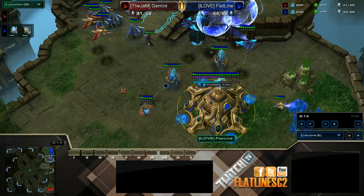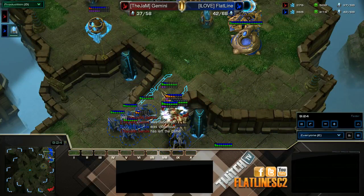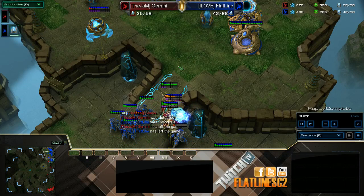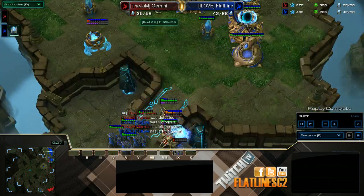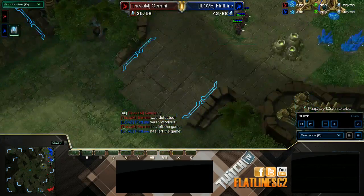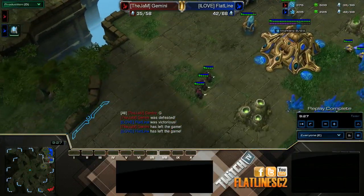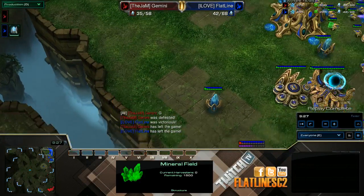That should be pretty much game at this point. I don't really recommend this build — the One Gate Expand — on maps like Echelon Waste where the natural is built a little bit weird. What I mean is the ramp: when you put the Photon Overcharge — and you need the Photon Overcharge when you're dealing with an all-in — they can kind of bypass it, go up your ramp and engage. If they have Blink Stalkers, the Stalkers can negate that with the Mothership Core vision and blink into the main, whereas on this map you can't really do that.